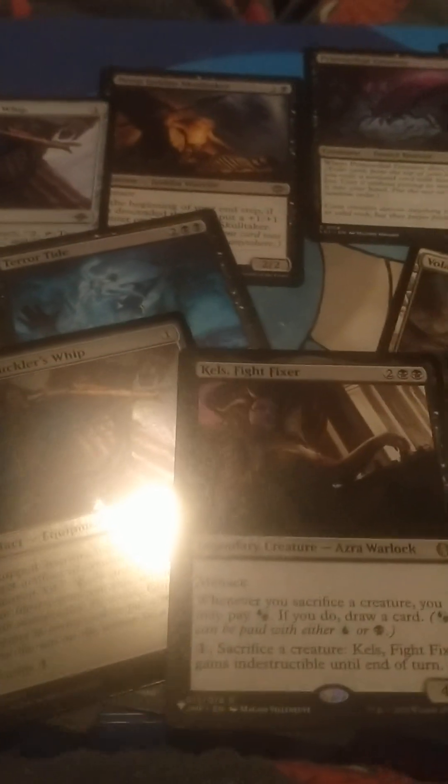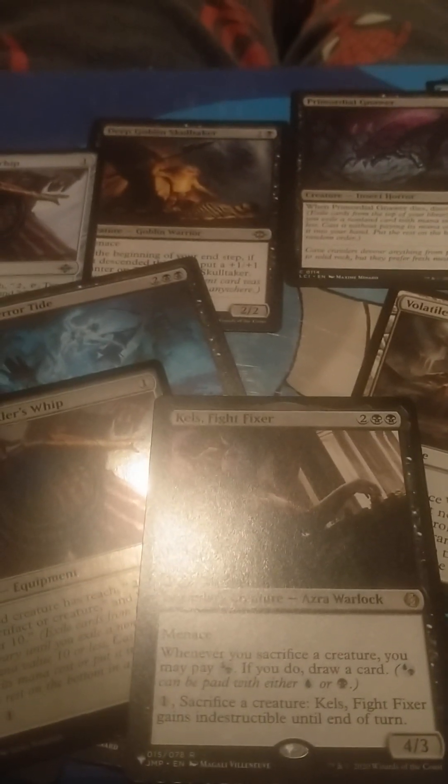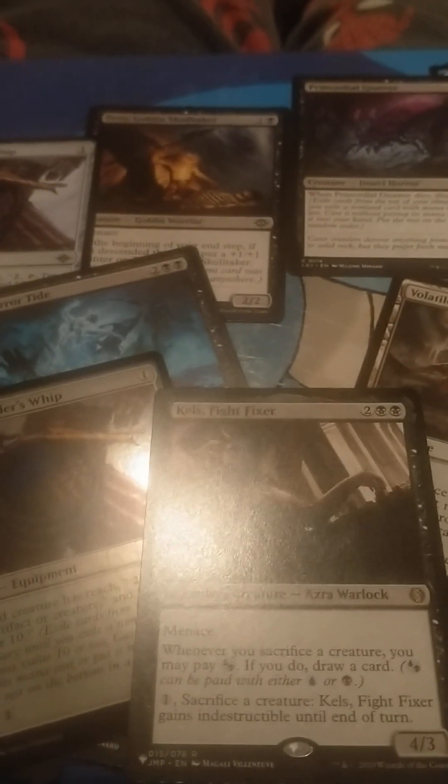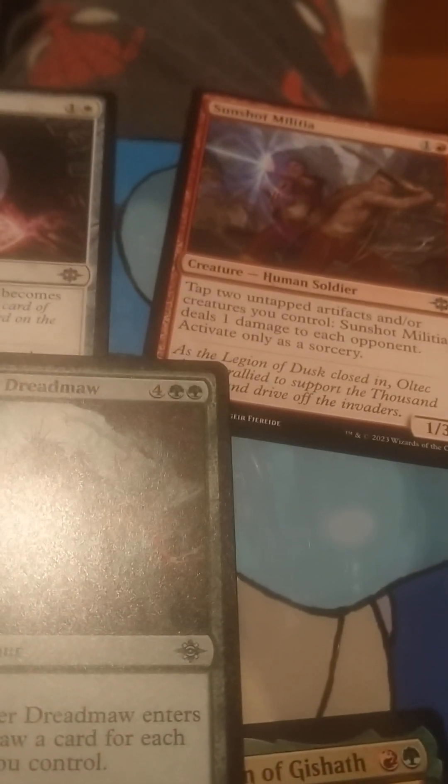Three more to go. These are the ones in this pack. This is an Azara from Jumpstart — it's Kallus Fight Fixer, an Azara Warlock legendary creature with Menace. Whenever you sacrifice a creature, you may pay blue or black; if you do, draw a card. Sacrifice a creature and this creature gains Indestructible — it's a 4/3. I've got a signed art card, and I've got a dinosaur. Tap to untap artifacts and/or creatures you control; this deals one damage. I've seen that before but haven't played with it.